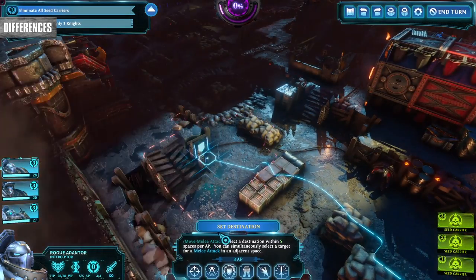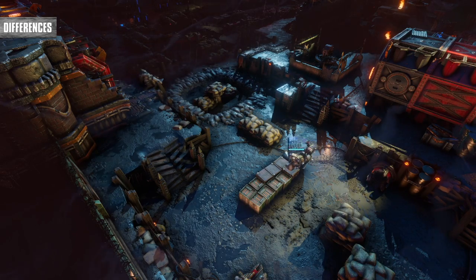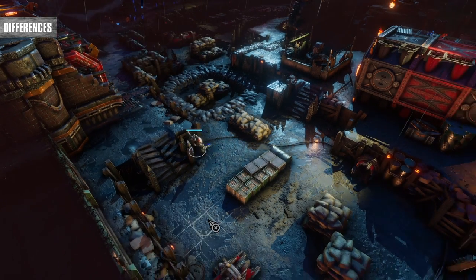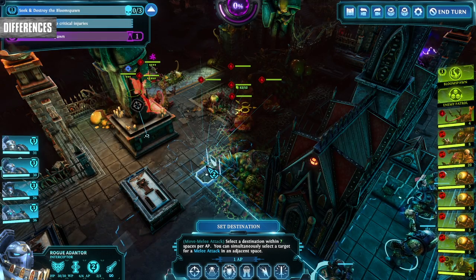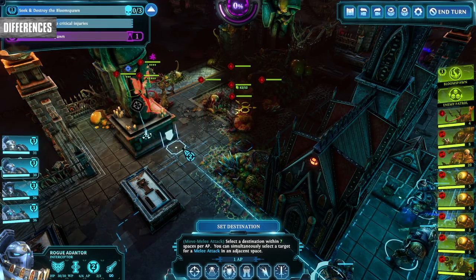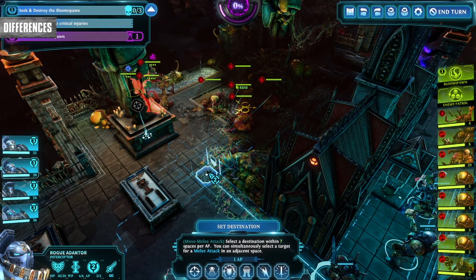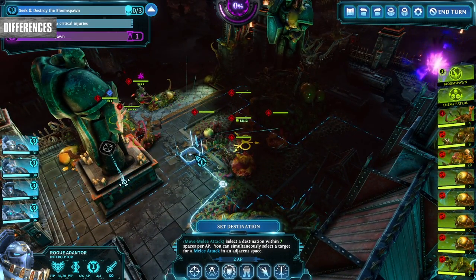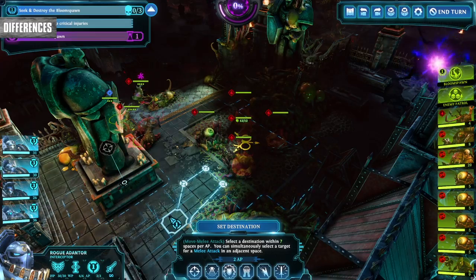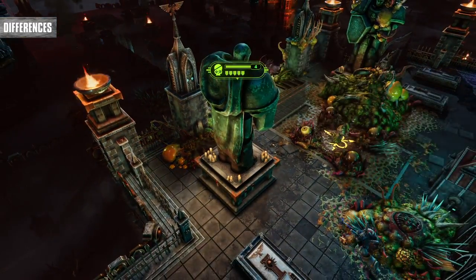Your knights are also surprisingly athletic, jumping over obstacles and gaps with ease, so spend some time checking where you can go. Your cursor shows how many action points you'll have remaining if you move to a target location. If you keep it still, you'll also see what enemies you can reach with ranged weapons, denoted with lines heading towards them. You can also queue up multiple movement points, which comes in handy when stepping around hazardous areas or getting to a better side for melee attacking.